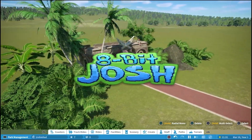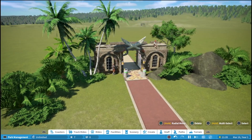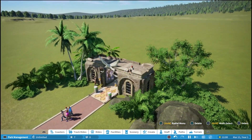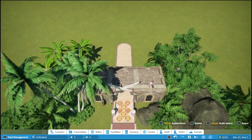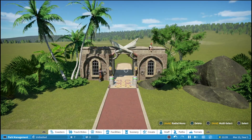Hey everybody, 8-Bit Josh here and welcome to the first of many Planet Coaster Console Edition tutorials for the PlayStation 4. In this episode I'll teach you how to create this really simple entrance that can be used for either a park or a ride. This is meant as a basic tutorial for beginner players, so let's jump in.